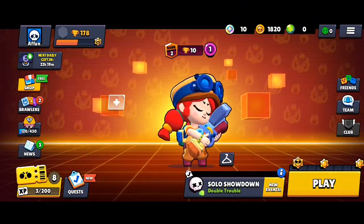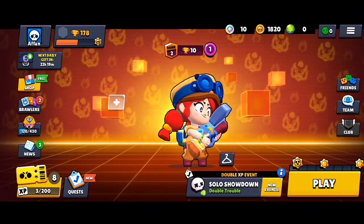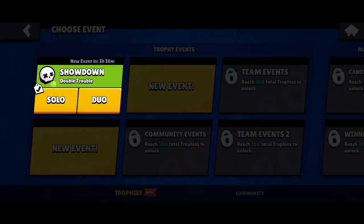So we just need to click on this plus icon here, select sampling — solo showdown — click on it. I'm going to click on duo.